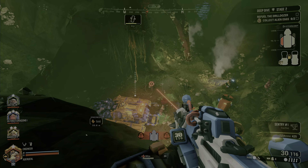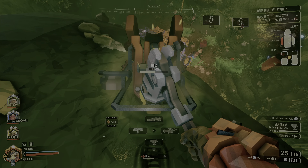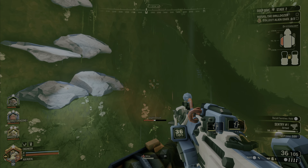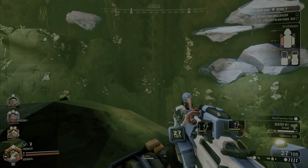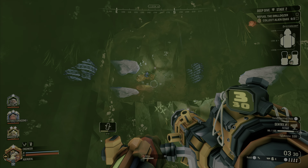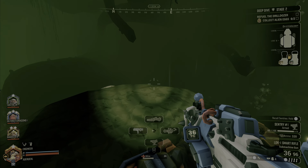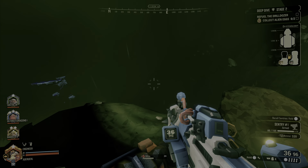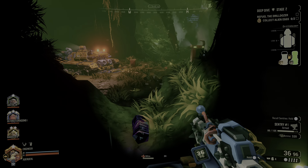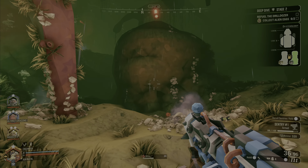The terrain scanner also shows other players, Molly, the drill dozer, and similar — but not everything is on there. It's always important to communicate with your team: let them know what you're doing, point out things you need help with, like a vein of gold that's hard to reach and only a gunner with a zip line or the scout can get to easily.